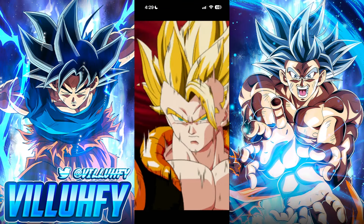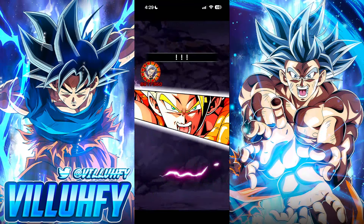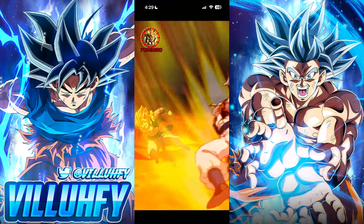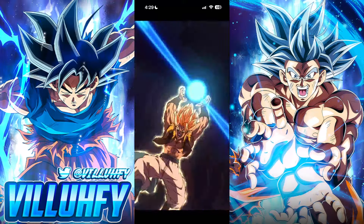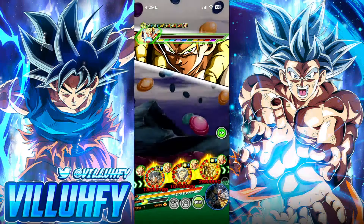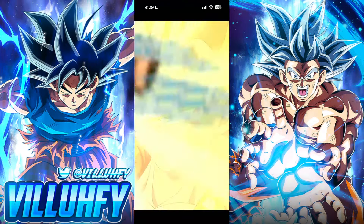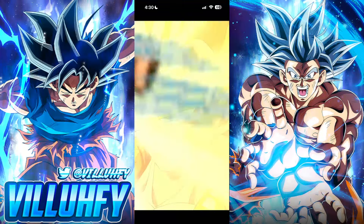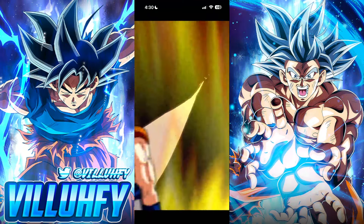Gogeta nullifies melee-based super attacks, which can be a pain — a lot of our high damage attacks just don't apply to this Gogeta. Beast Gohan would typically do a lot more damage, but because of how this event is built, he won't. The 18-key supers on both six-year LRs are nullified, and Gogeta's 12-key supers are also nullified. It's going to take a little bit to get through this.